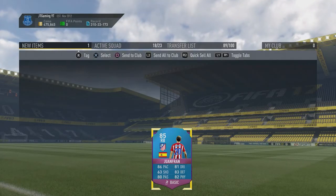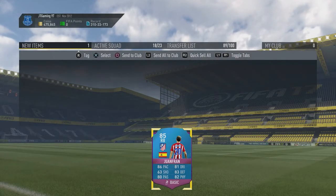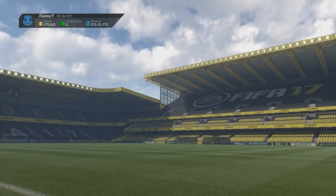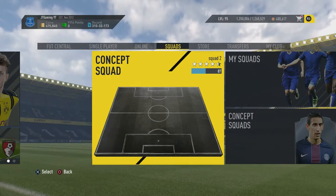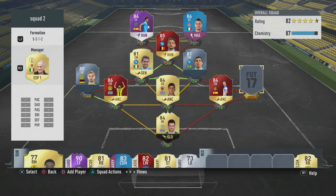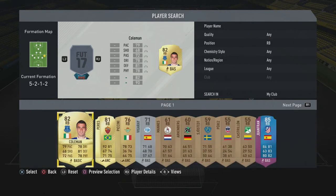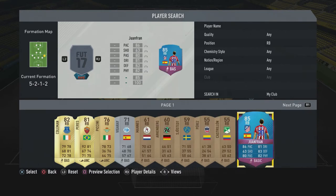He's probably my favourite right back apart from maybe DeMarcos in that league, but I reckon he's going to be much better than DeMarcos, especially when you put an anchor on him. Look at that card, it looks so nice. I hope you guys are able to get him slightly cheaper because maybe 50k is a bit too much for some of you, which is fully understandable because 50k is quite a lot on this game. But he's going to be slotting into my team very nicely, definitely going to be using him this weekend league.